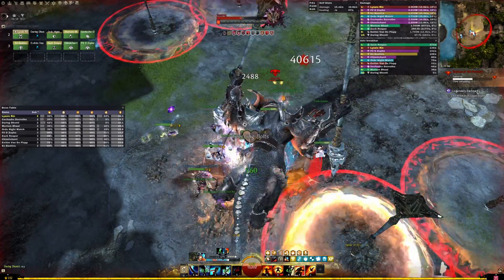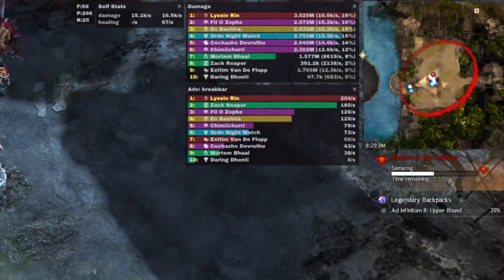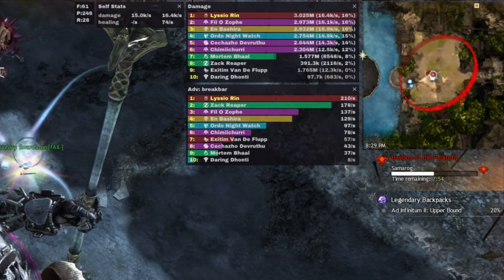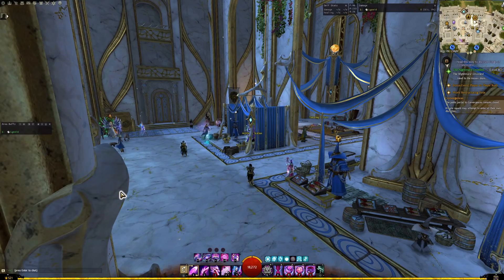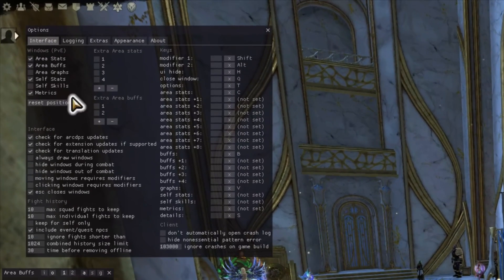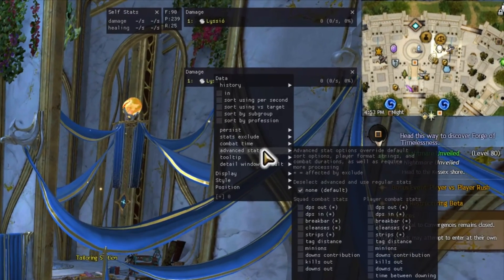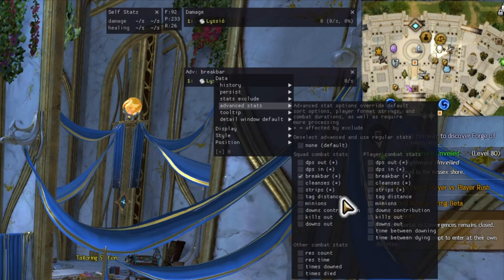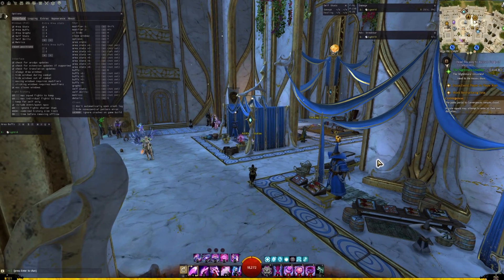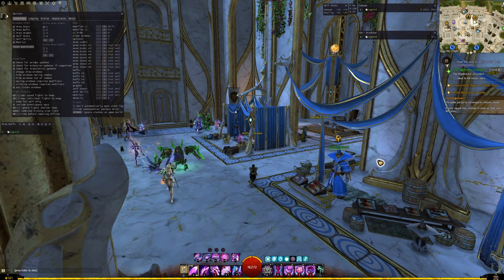We can do more. In PvE in particular, it's really nice to see how much Break Bar Damage people are doing. This way, you can see just how much you're carrying the Break Bars atop your broad, muscular shoulders. To add this window, bring up the Arc DPS options and add another Area Stats window. Right-click on the header of this new window and click Advanced Stats. Then click on the Break Bar checkbox in the Squad section, and that's it. As well as a DPS meter, you now have a Break Bar Damage meter as well.